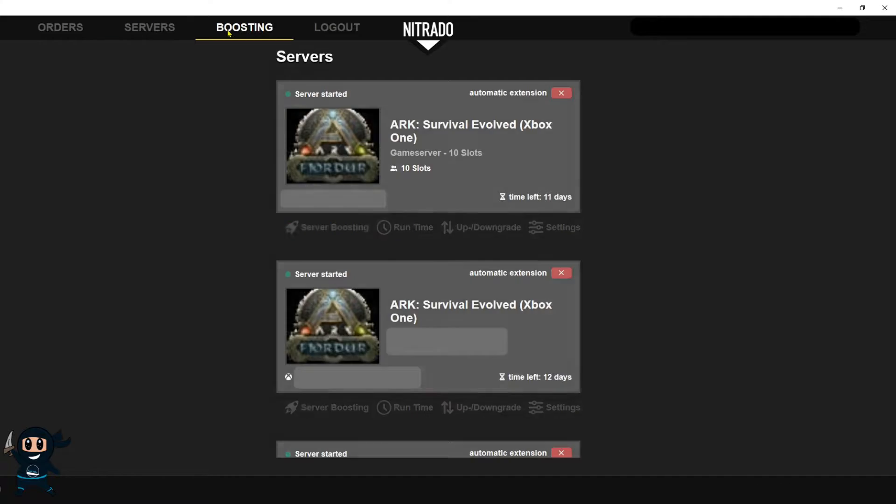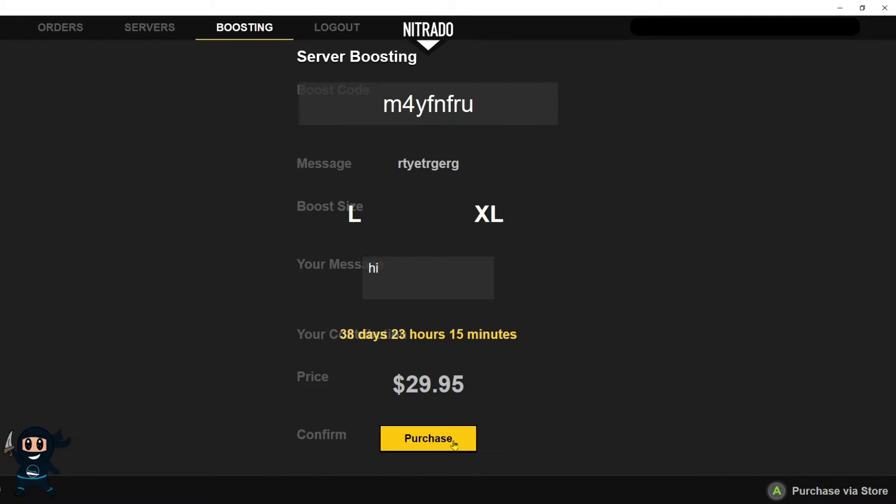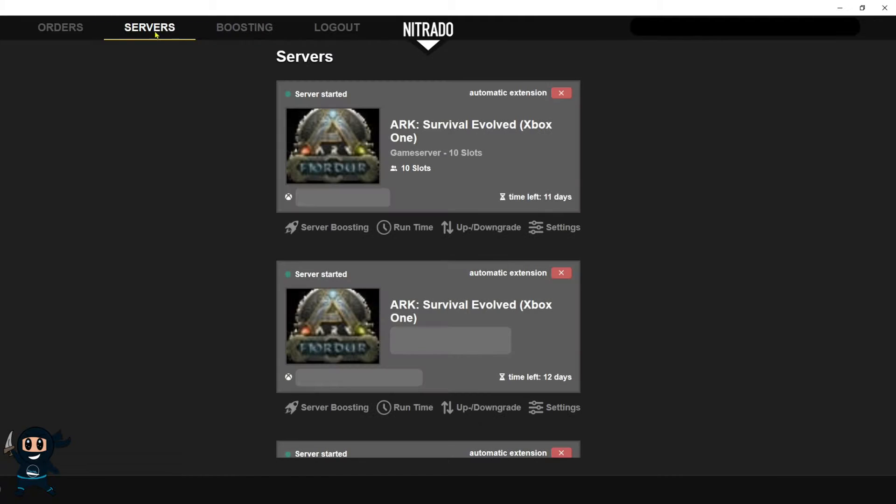Now that's done, go ahead and select boosting. This is where users will go ahead and donate. They just need to add the boost code that you just got and the amount they want to contribute, and then press purchase.